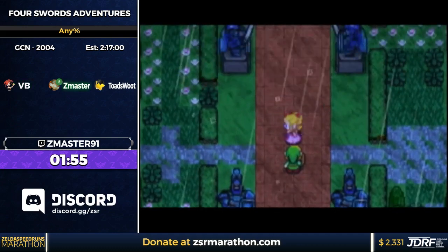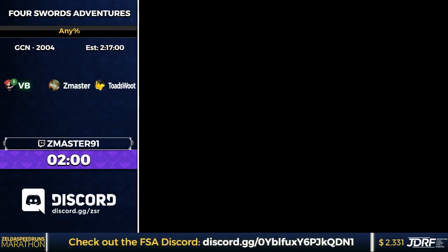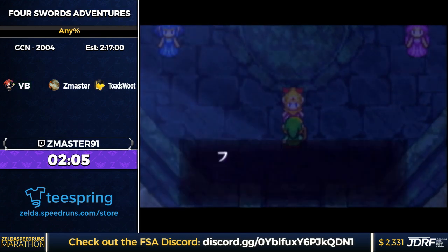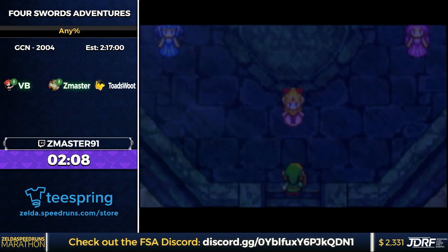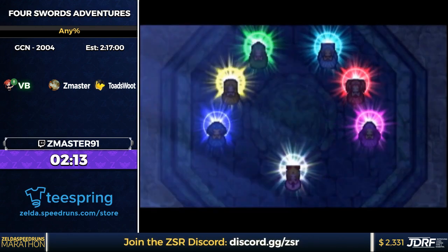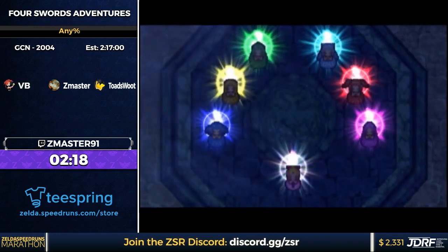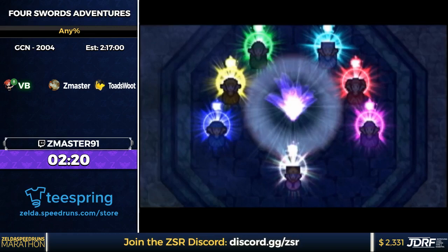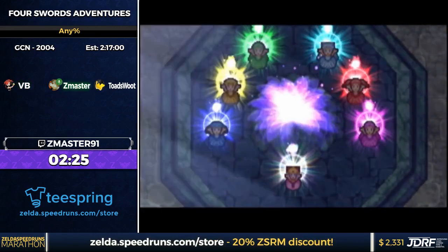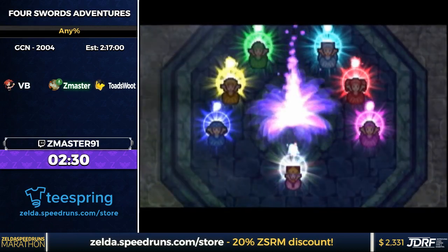You can only progress text in this game with the A button, which is a lot different than the other 2D Zeldas. We're playing on Japanese. A lot of the time JP is faster because of text, but that isn't really the case in this game — text moves so fast and by text box that the JP text isn't really any faster. But there are some JP-exclusive tricks we'll do later. The scrolling text at the very beginning is the only time Japanese text actually saves time.